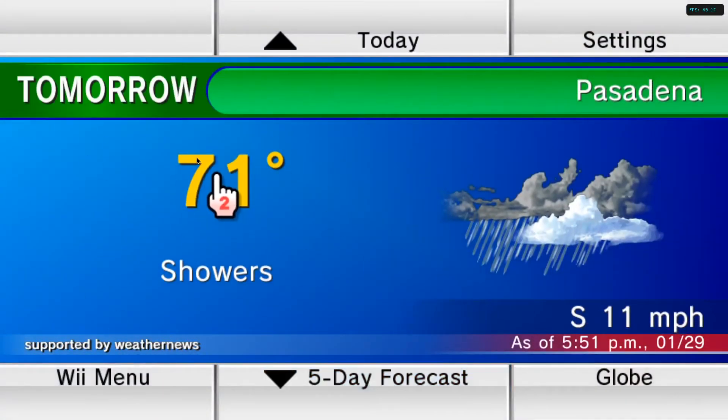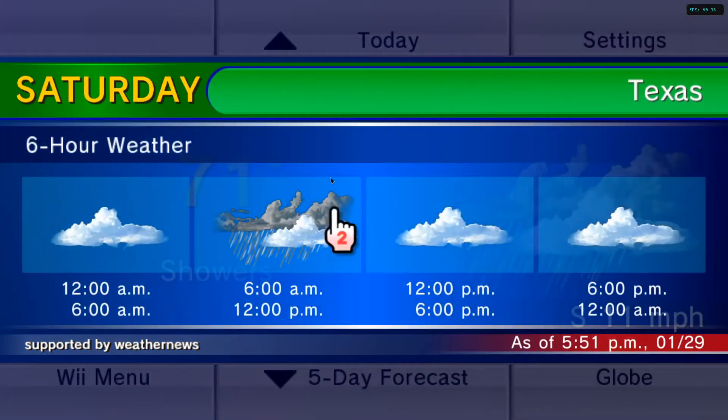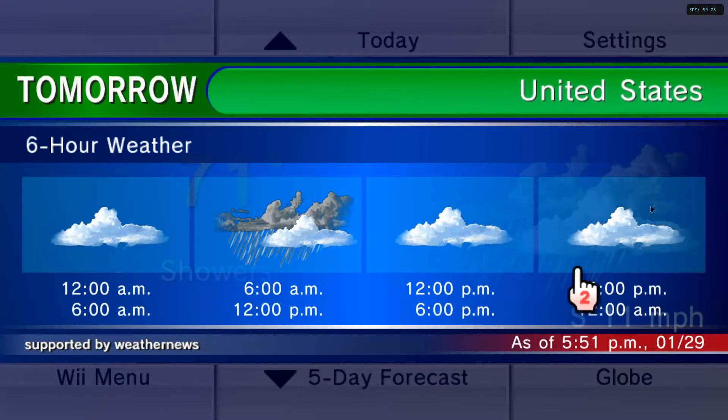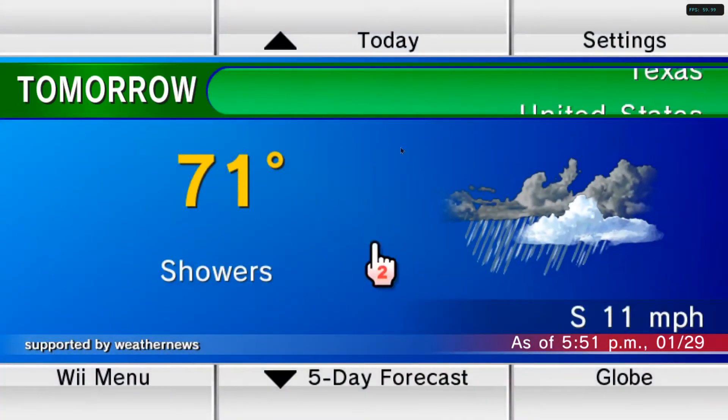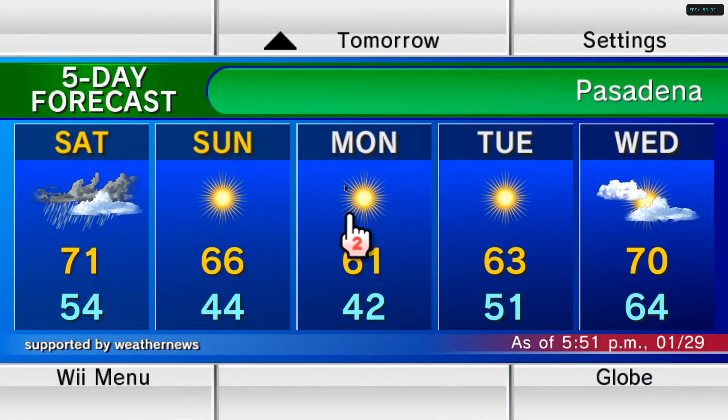It shows how the weather is going to be tomorrow. It's going to be cloudy, raining around 6 AM to 12 PM, and just cloudy the rest of the day. There are going to be showers. Of course you can see 5 days ahead of time to see how the weather is going to be for the week — not the whole 7 days, but 5 days.